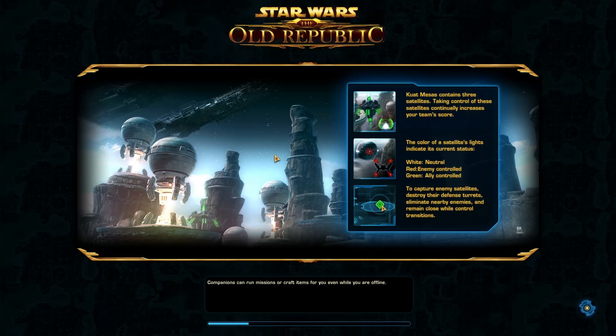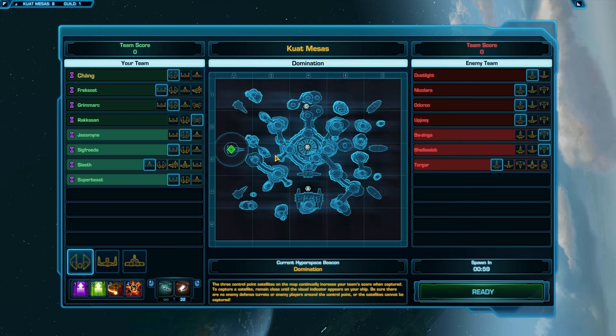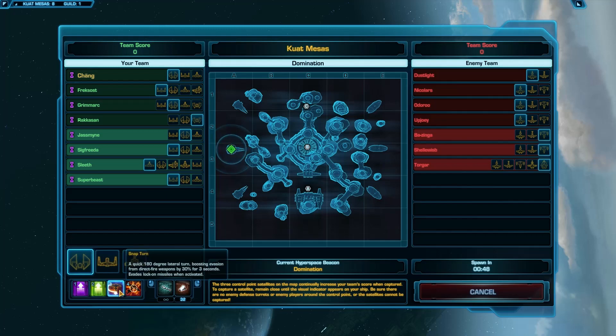I remember when queue times were this short for general PvP. It looks like it's an 8v8 this time instead of a 12v12. Currently on my scout I've got booster, good shot, and lingering effects. I always like starting with the scout to help pick up A, B, or C, and then from there I might switch to a strike fighter or stay on the scout.